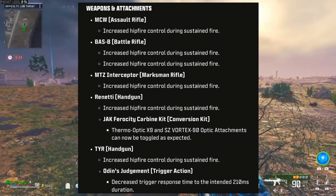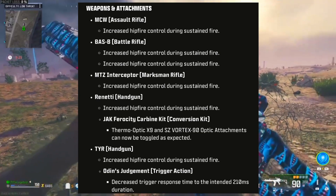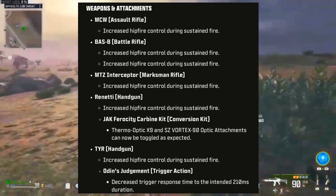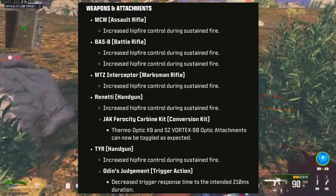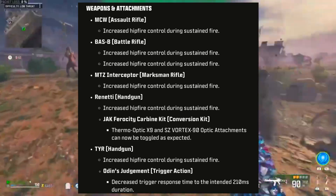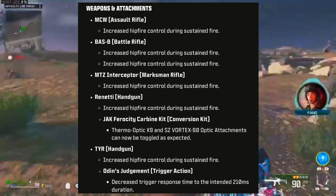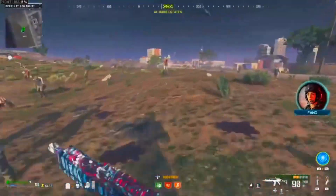For weapons and attachments: the MCW assault rifle received increased hip fire control during sustained fire, as did the Bass B battle rifle, the MTZ, and the Renetti. The Jack Carbine Kit, Thermal Optic X9, and SZ optic attachments can now be toggled as expected. For the TYR handgun, hip fire control during sustained fire was also increased, and for Odin's Judgment the trigger action, trigger response time was decreased to 210 milliseconds.